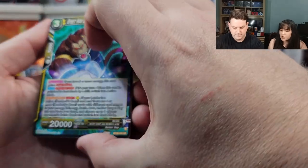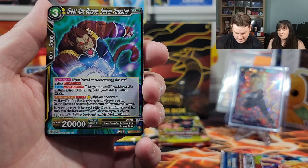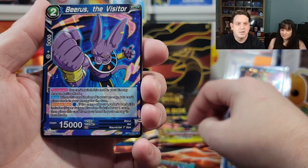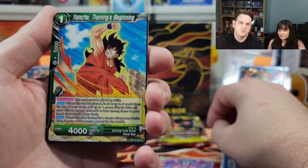Second pack of the box — let's see what we get. Come on dragon balls, bring us luck! I think there's something good in there. Everything's holographic, very shiny. Great Ape Borgos, Beerus — I love him, the mighty kitty god!